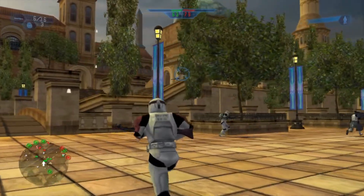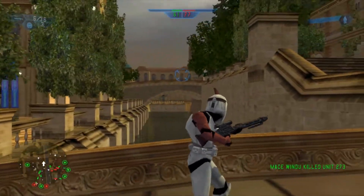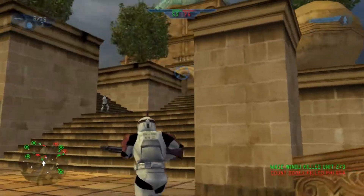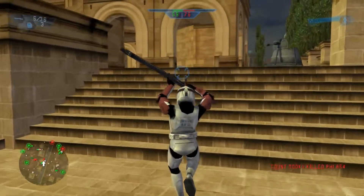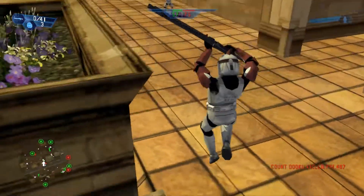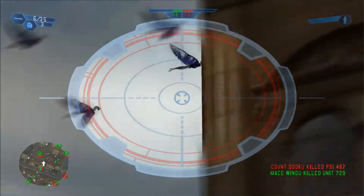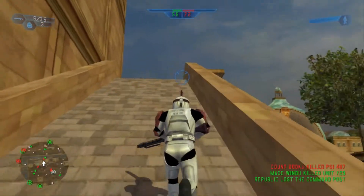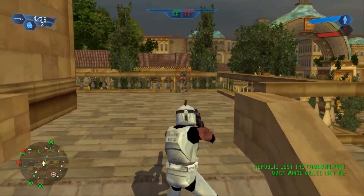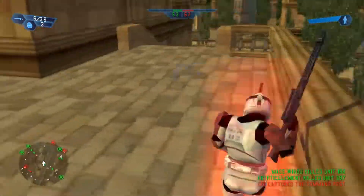There's a guy over here backed by a turret maybe. Look at this waterway — you will die if you try to swim in this, just an FYI. Look at the birds in the sky, more of the life of the map, more of the environment.